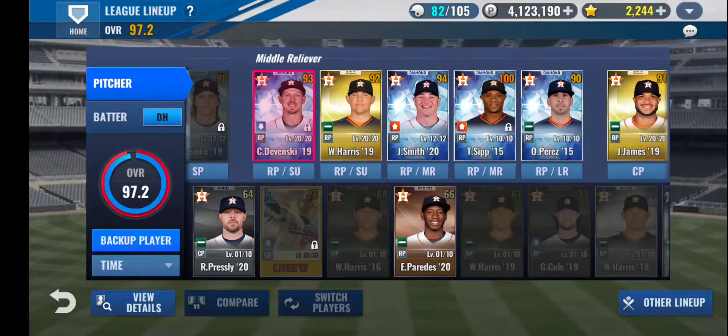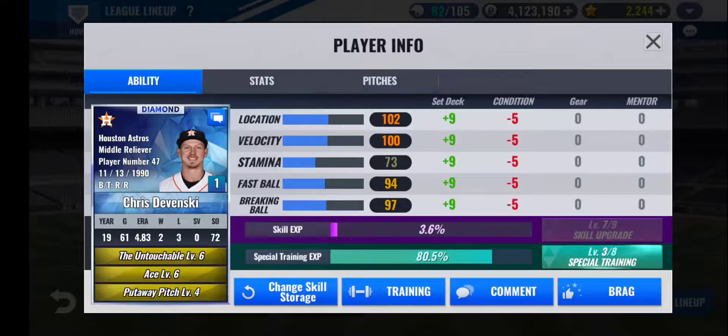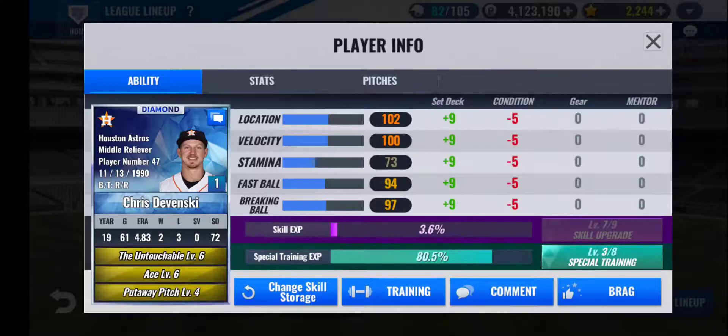Moving on to the bullpen. First off, I have Chris Devenski as my setup man. The main reason he's my main setup man is that I have triple gold skills — all maxable to level 7 when I finish special training. Right now I'm working on level 3 special training with him. His 2019 card isn't his best year, but since I have the triple gold skills he works really well as a setup man. The train I got on him — without any amp tickets or anything — gave me high location and high velocity, and low stamina, fastball, and break aren't too shabby either. Definitely keeping this card for a long time, until I get a signature or his much better 2017 card. It's going to be hard to beat with the skills he has — even though they're not top-tier end game skills, as triple gold they'll do very well, and once special training is done they'll be triple diamond.